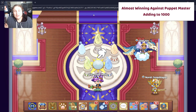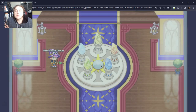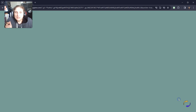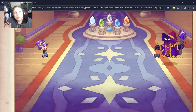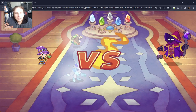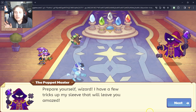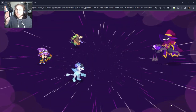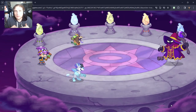I have gone against this puppet master so many times. He keeps beating me, but we're going to figure it out. I just updated — I changed my weapon, I changed something else. So hopefully that's enough that we can beat him. The topics we're doing relate to addition to a hundred and addition to a thousand. This is a second grade video. I take 15 to 30 seconds to explain the math, but then we keep playing.